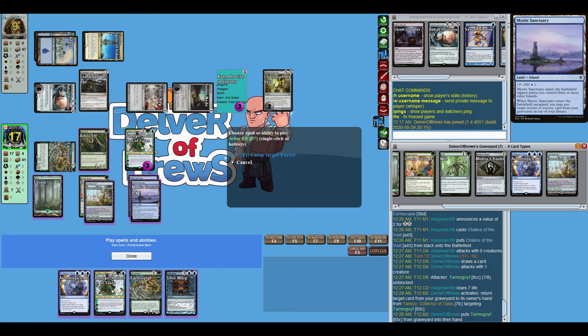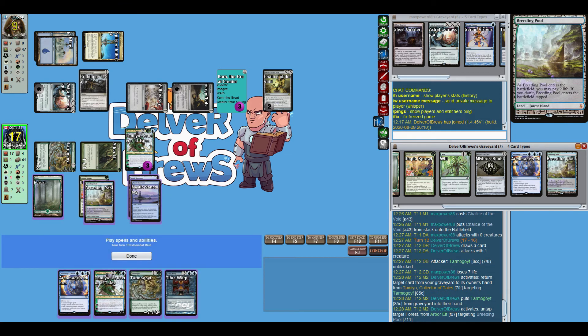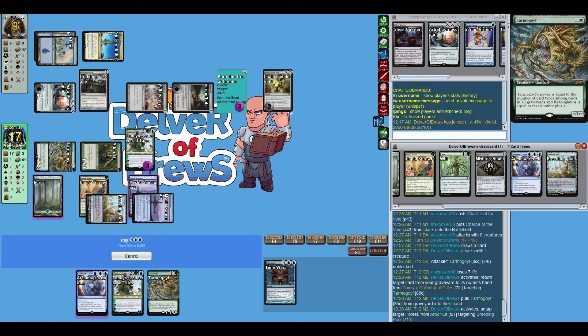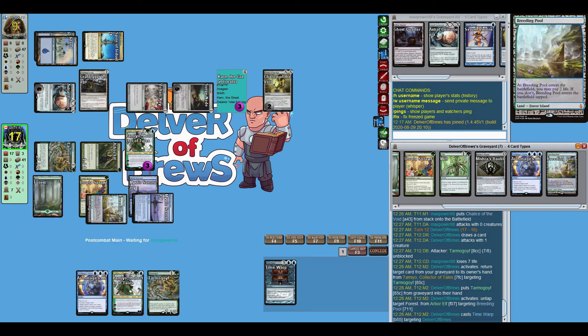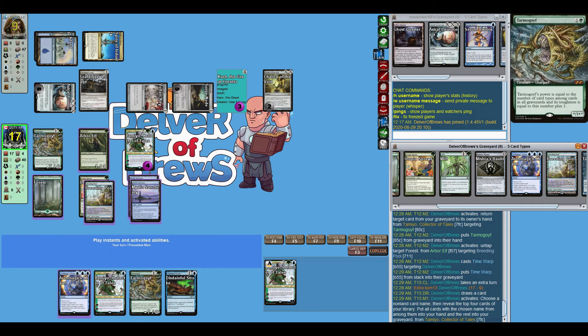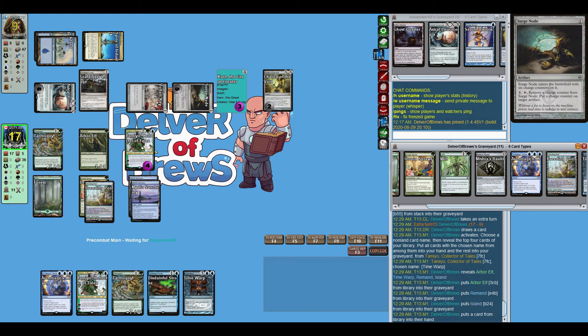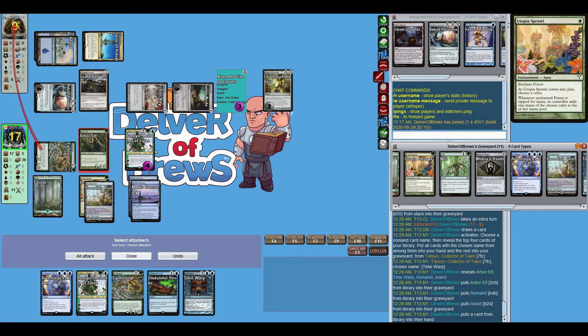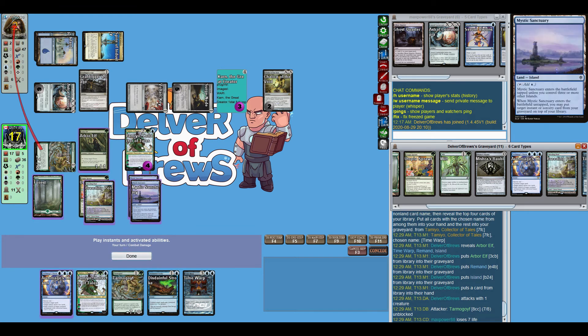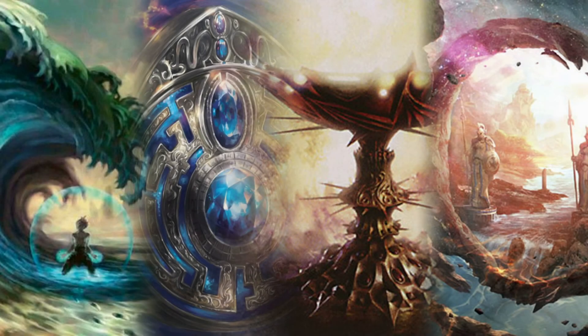So we are going to Time Warp instead — just weird sequencing there, completely a dummy move on my part, but luckily it didn't cost me the game. We get an extra turn, go in again. Disdainful Stroke is actually pretty good here. If we get another Time Warp it's basically game over — and there we go. We're just going to attack in, take out seven more life, bring it down to two. Time Warp again. We could have probably won that turn if I had attacked with Arbor Elf, but we got him.